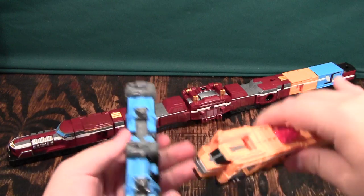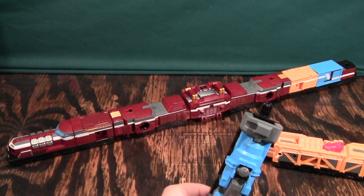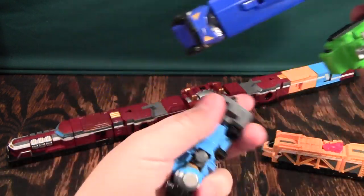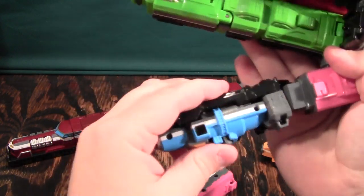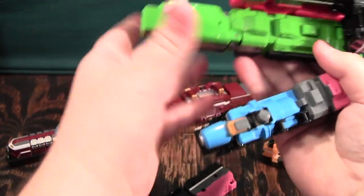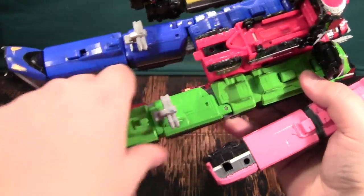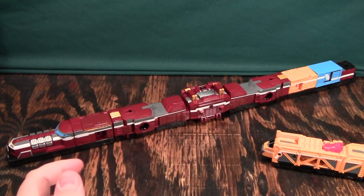There's not much to the individual Tani guys here. You can turn them into legs for Tokiwo — you can pop this off and then pop this on. You can turn this into a fist for Tokiwo, like boxing gloves or something. You can do that with all the parts. It's not very interesting — it's there, and you can make up your own forms, but I could go into lots of different combinations and none of them would be more interesting than the last.